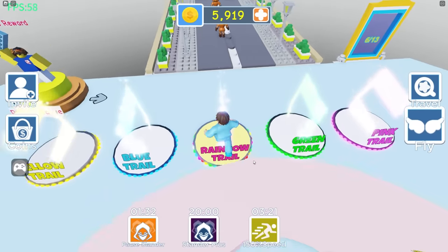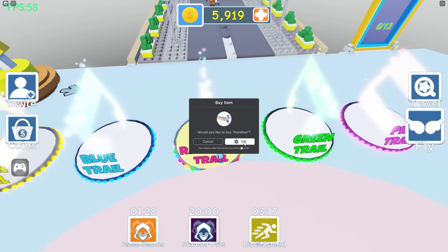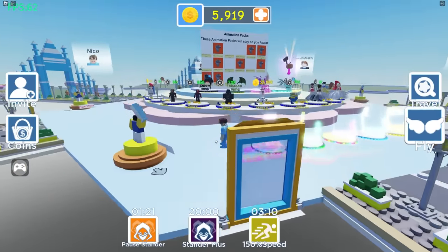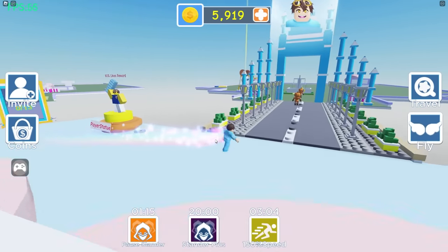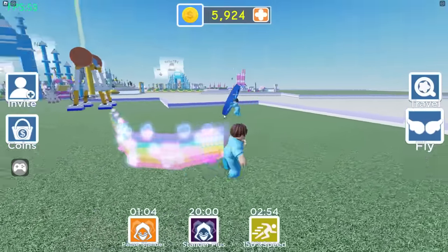It looks like there's some pretty cool things right here, but I'm going to get a rainbow trail, which costs 400 Robux. Are you serious? You know what, let's just do it — YOLO. And now I should have a rainbow trail. Look at that — that is insane. I don't know if there's any purpose to this except aesthetics, but look at me with my rainbow trail — I am going to infinity.